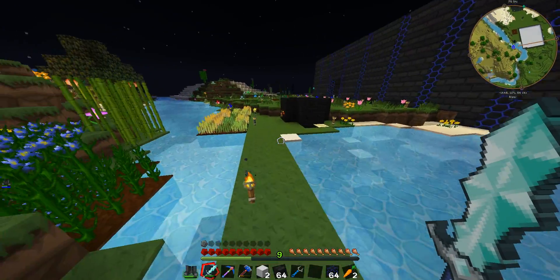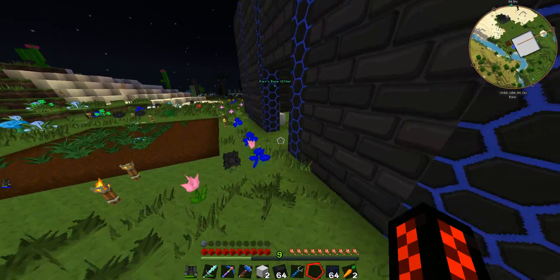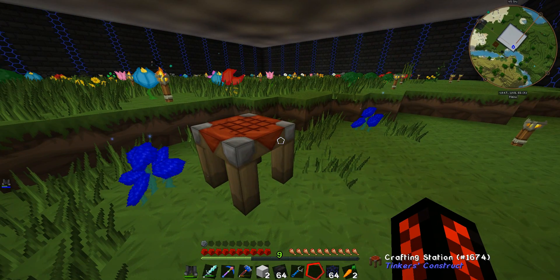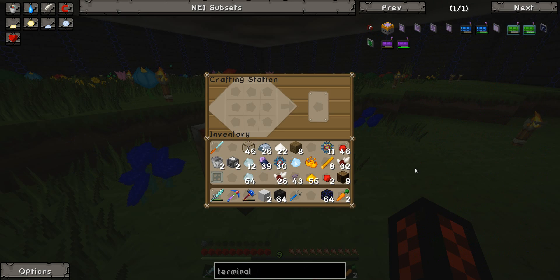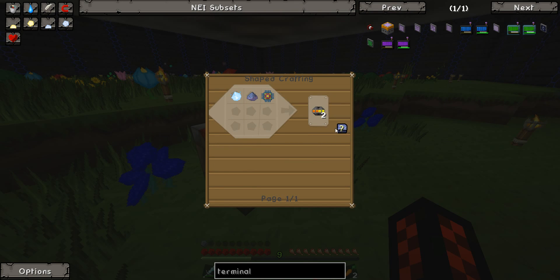Hello guys and welcome to another episode of Madecraft Ultimates. We're here setting up an AE system — it has power, but there's no way of accessing it. So I need to set up a tower. This will be the Amito formation plane.